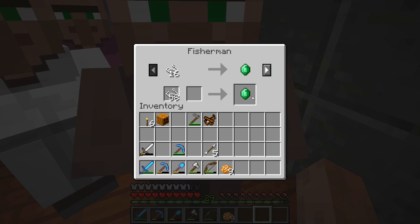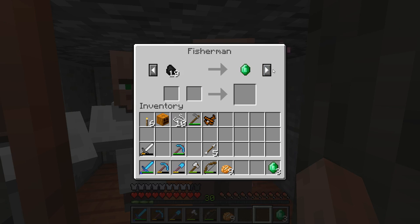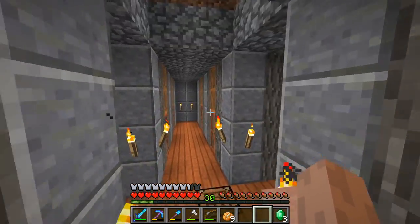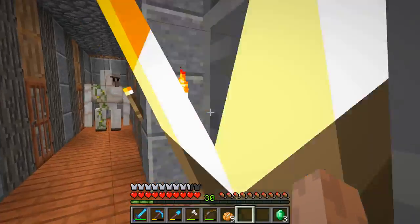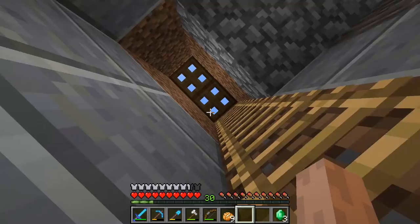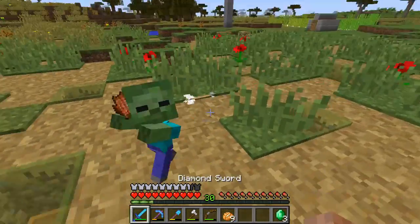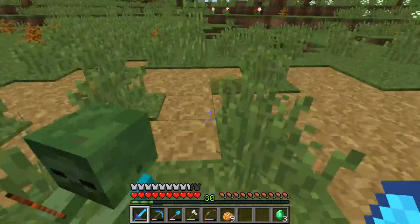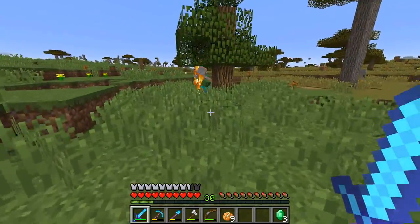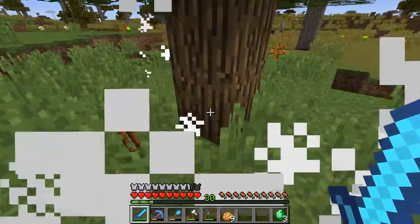Which is good because we want everything to be solved. Are you going to give me a new trade? Yes, you are. Oh, an unbreaking one fishing rod. I am forever grateful. Where is the exit to this place? Here it is. Get him, get him — that worked.